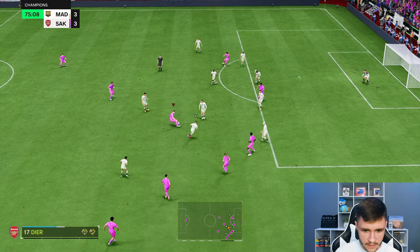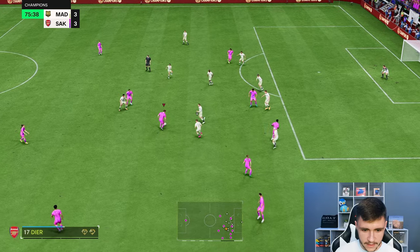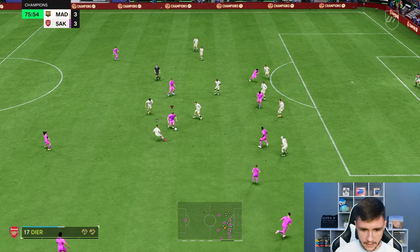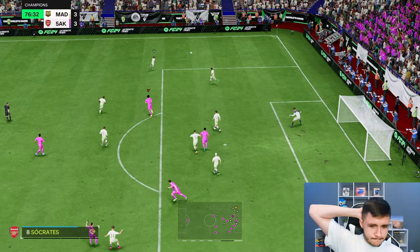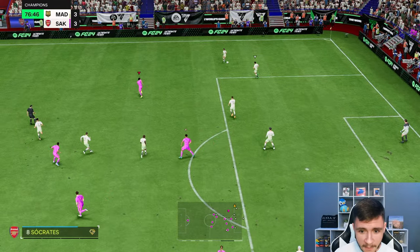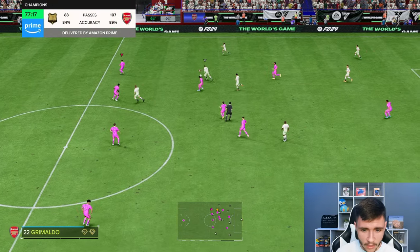Imagine hitting another long shot — Dyer with the left stick dribbling, not half bad. Power shot — off of the crossbar! Going forward, he's a little bit of a threat with the aerial and some pretty decent long shots. Eric Dyer — the recovery speed right there was very good, and the containing as well.